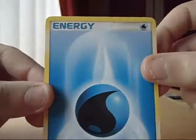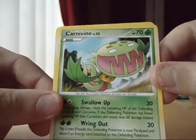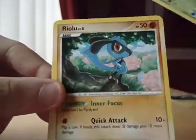Water Energy, a Pappini, a Crow Grunk, and a Rhylo.